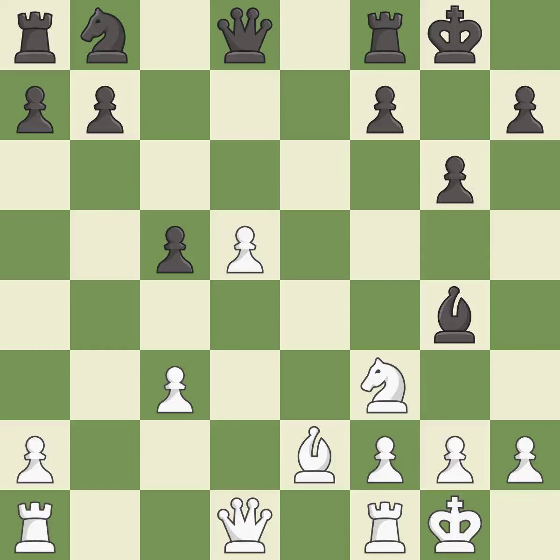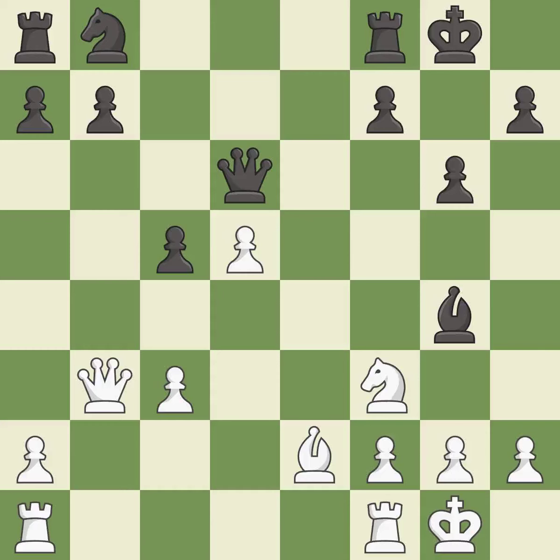Castling gets the king to a safer square, out of the center of the board, while also developing a rook. Castling to the same side of the board as the opponent avoids some of the attacking associated with opposite-side castling. This threatens to take an open file with a rook — it is best. This activates a queen by developing it off of its starting square — it is best. The rooks can see each other now, allowing them to provide mutual defense.